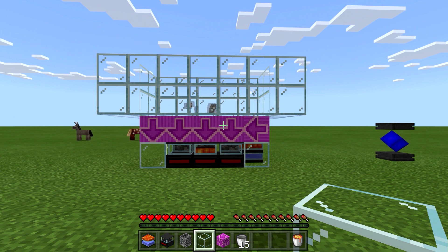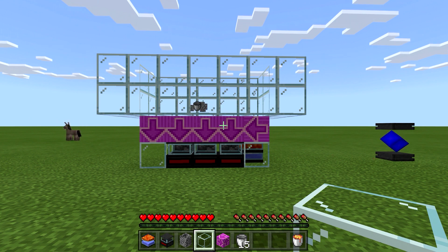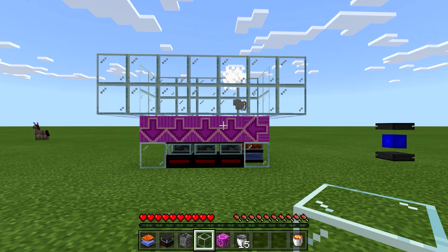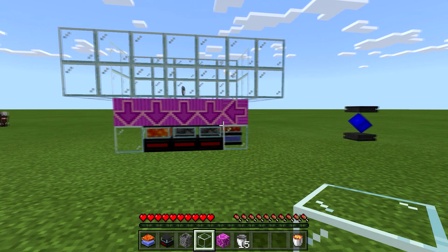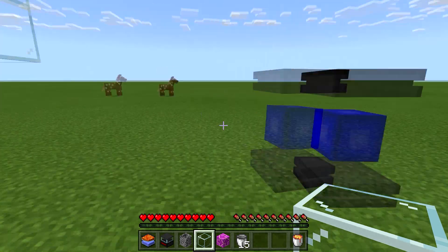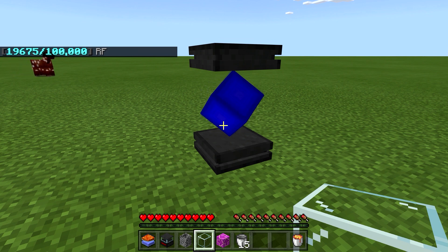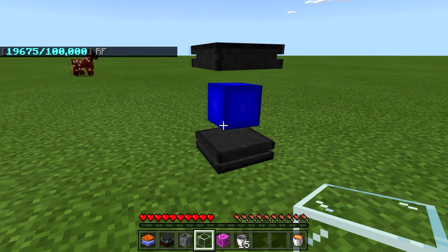The first thing I thought about doing was the lava generation automation for generating RF. I really think this is one of the best early game options. It's not as cheap as some others — there's the water wheel which is probably a little bit cheaper — but this actually produces more RF per generator. As you can see, I've already got 19,000 RF out of a hundred, so it's not bad and it's relatively inexpensive.